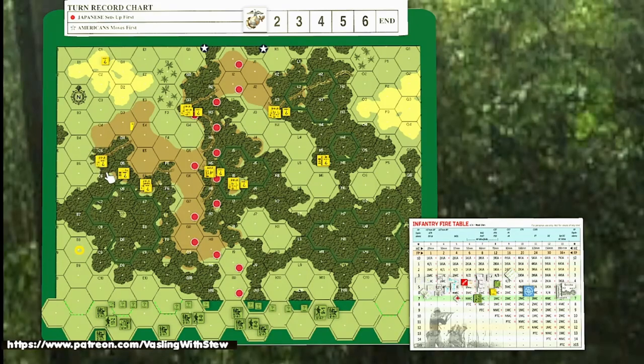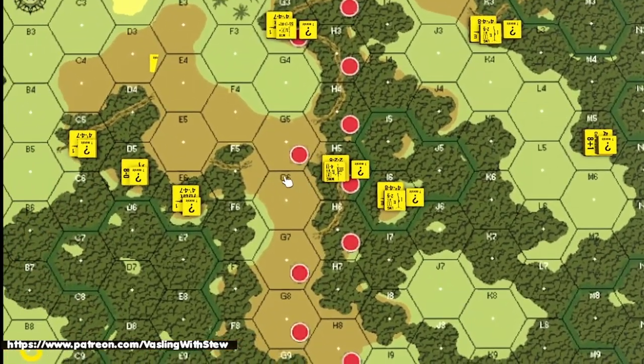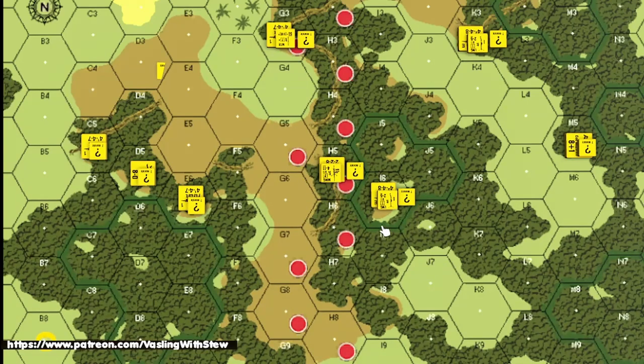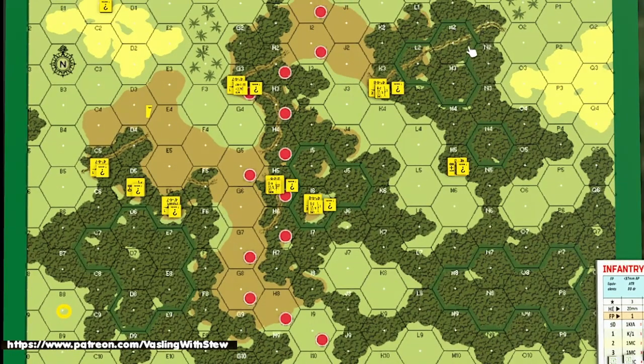Both of these Japanese units can combine for a fire group — they're not restricted by dense jungle. The dense jungle is delineated by the green line from last time. There are only a couple spots of dense jungle on this map: about one hex here, three there, five or six here, and about six over there. The biggest impact will be the ones in the middle in terms of stacking capabilities.